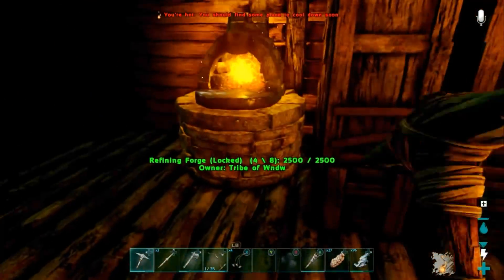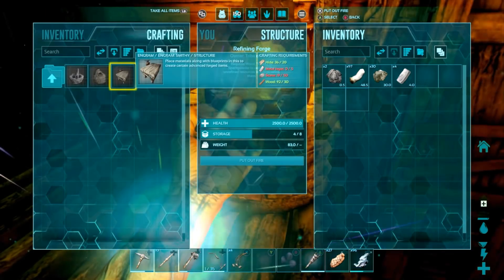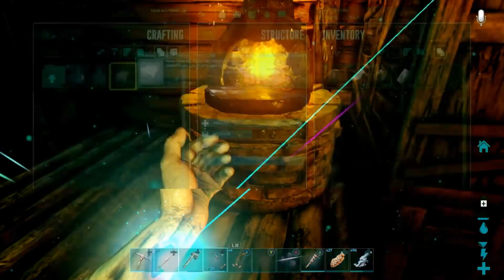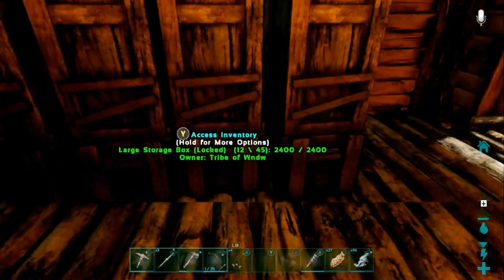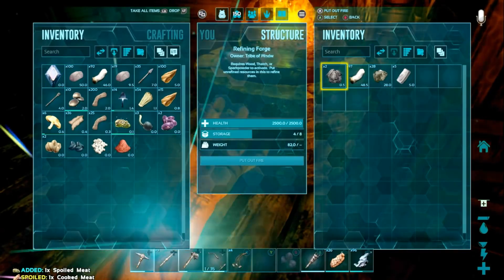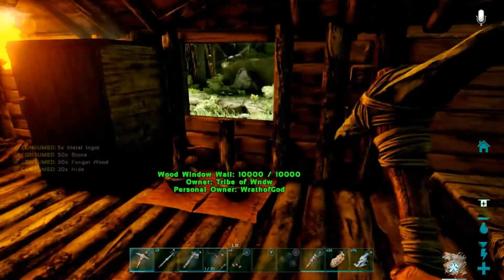We've got four metals. How much metal do we need for the smithy? We need hide, five metals, 50 stones. We've got enough hide, we don't have enough metal. We've got plenty of stone. I didn't do a lot of farming - I burned all my wood up immediately. We've got stone though. And now we have five metals. So we can craft the smithy. We can't place a smithy yet, but we've got one and that's what's important.